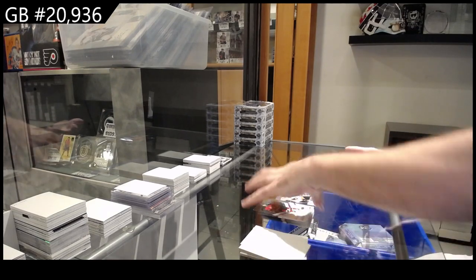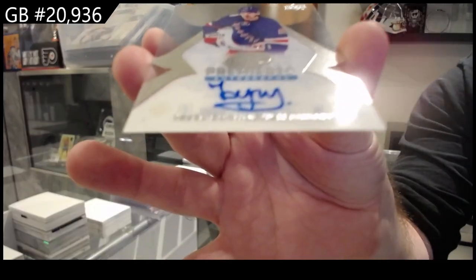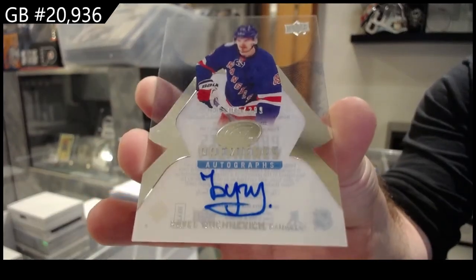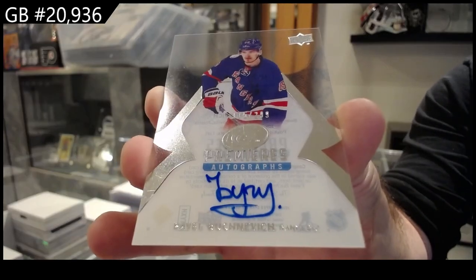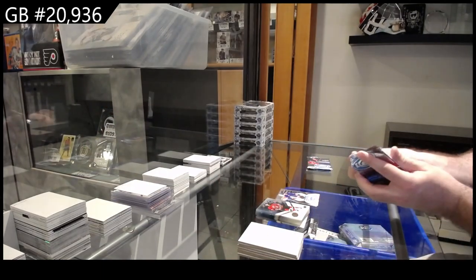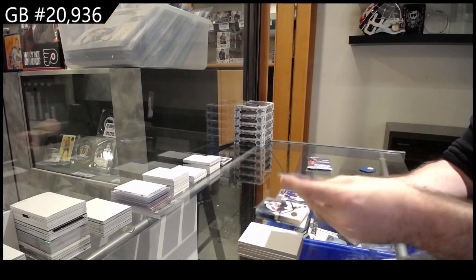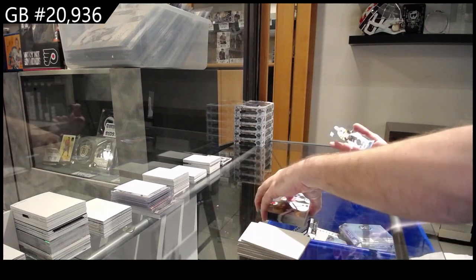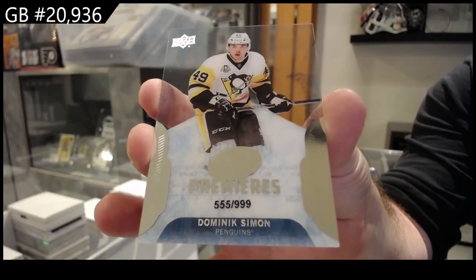We've got for the Rangers a 299 Ice Premieres auto of Bucinavich. And a 999 rookie for the Penguins of Dominic Simone.